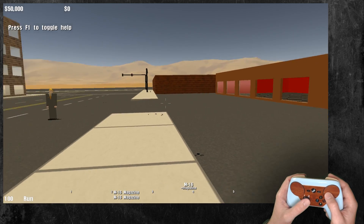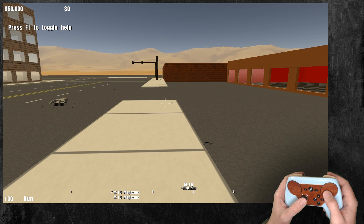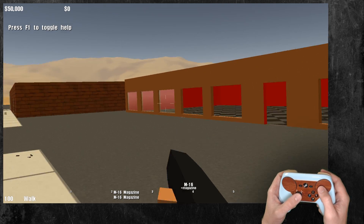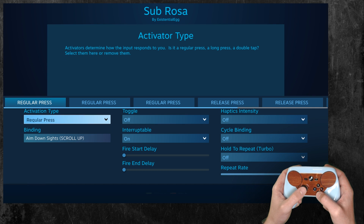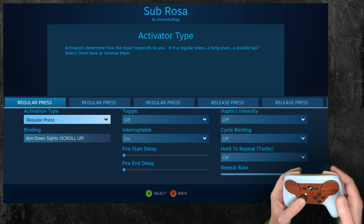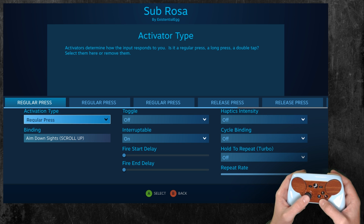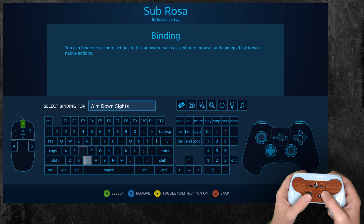I basically just wanted to use this one as an example, just because I was just starting to dig into this — it's a pretty peculiar control scheme. But I have used this same process. Like, this works really well in something like Arma. GPS is left control and then G — I believe that's the key binding. But if you just go in here and do multi-toggle and do control and G, it doesn't work.